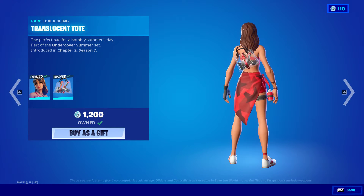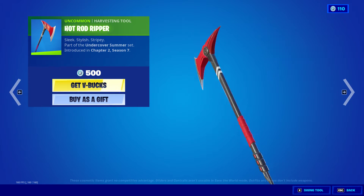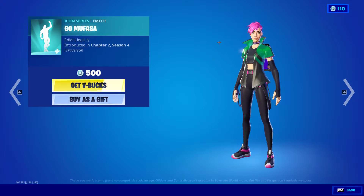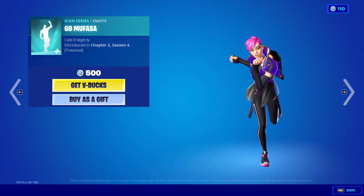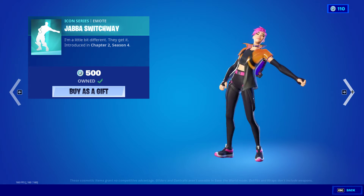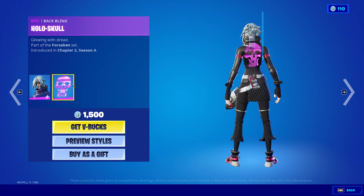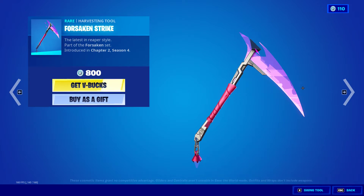Boardwalk Ruby is back with the Translucent Tote and Hot Rod Ripper. Grimoire is back with the Hollow Skull — we have the default, hooded, and hoodie styles, and the Taking Strike pickaxe.